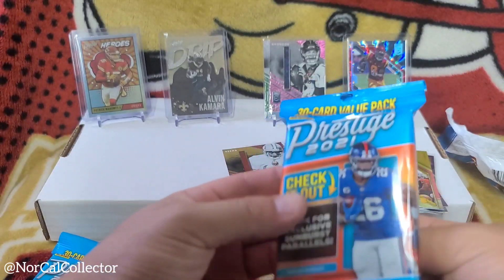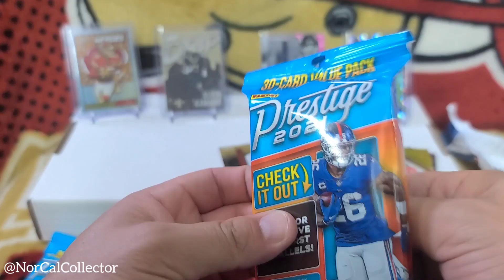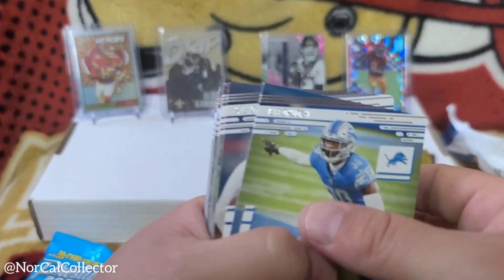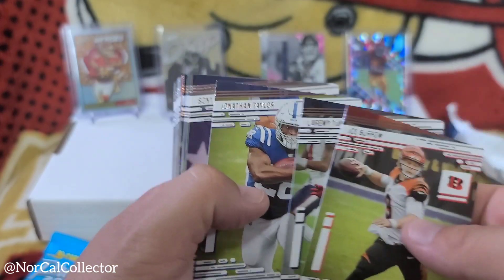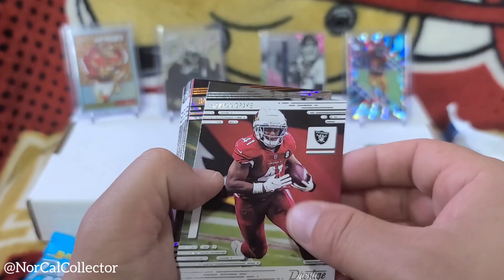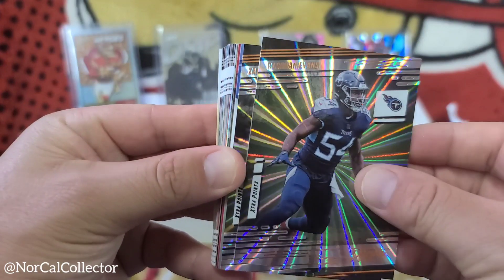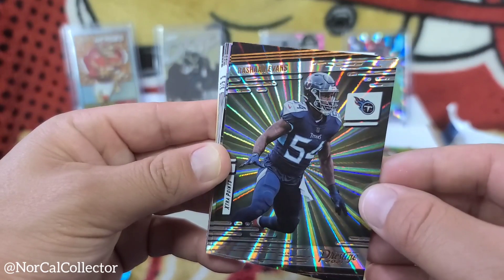Now let's get to the Prestige packs — hopefully we can get a big name on those sunburst parallels or some nice inserts. Let's go through this: Burrow, Tunsil, Taylor, Jones. First parallel coming up — Rashad Evans. See the sunburst? It's nice, pops out pretty well — I like that.